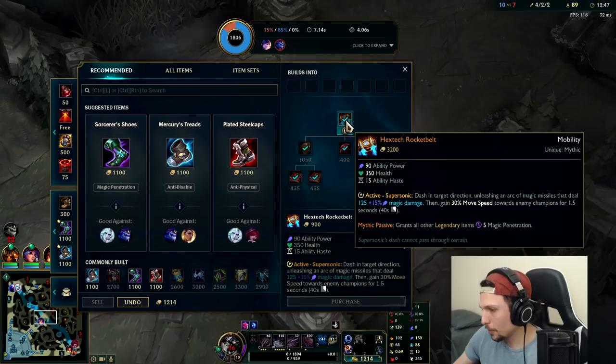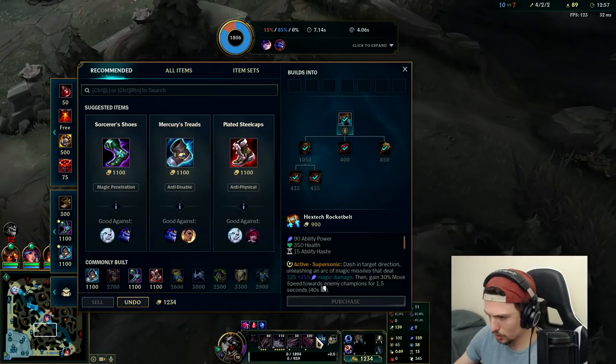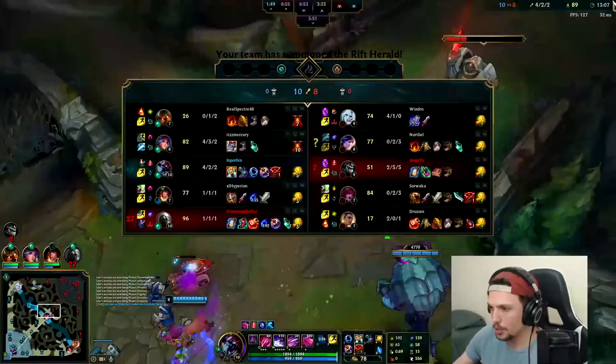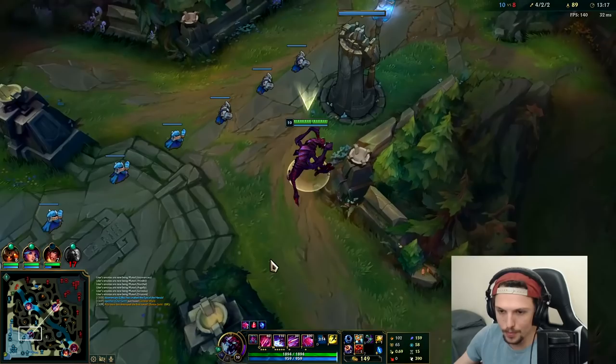That actually burned him to death — I guess because Lillia has full items. We'll take it. Now that we have our Rocket Belt, we can avoid a lot of CC, and it also gets us on top of them to land our E slow so we can land our Q more successfully. You don't have to go Sorc Shoes since your R is a lot of true damage. They have a lot of mixed damage, so Sorc Shoes still kind of makes sense. If they're one damage type, you'd want to go Plated Steelcaps or Merc Treads. Since they're mixed, I'll just get Sorc Shoes for my Q, W, and E.